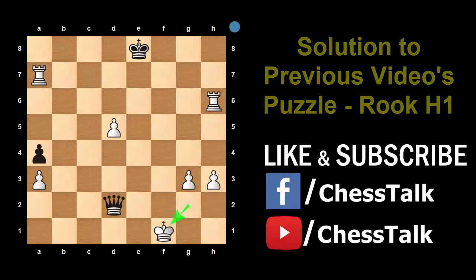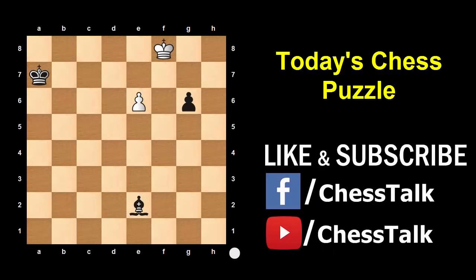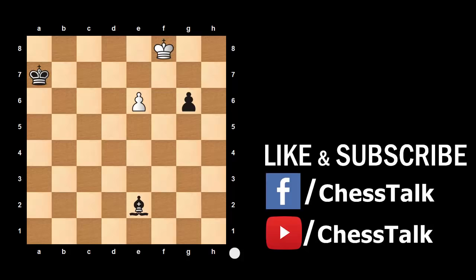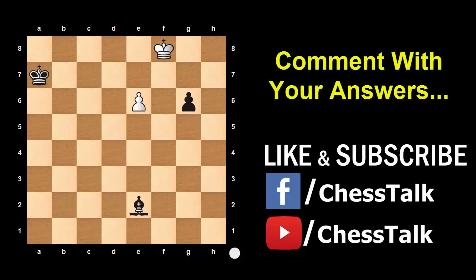Now it's time for today's chess puzzle. In this endgame, White is looking to promote his pawn and Black is also looking to do the same. The Black pawn has no obstructions whereas the White pawn can be easily captured by this Bishop. This looks like an easy win for Black, but White can draw this game if he plays correctly. It is White's turn — there is a beautiful sequence of moves that White can play to draw. Can you find the best move? Comment with your answers — I want to see how many of you get it right.